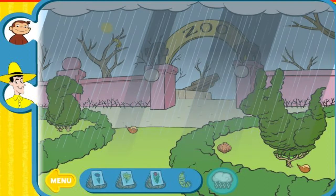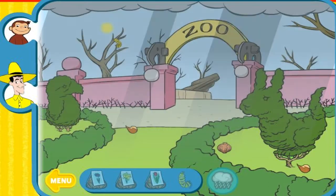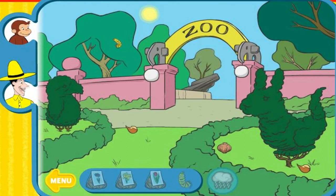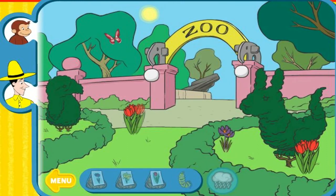Plants need water to grow. You helped George bring spring. You know who else likes spring? You found all the bunnies. Click the menu button to bring more spring.